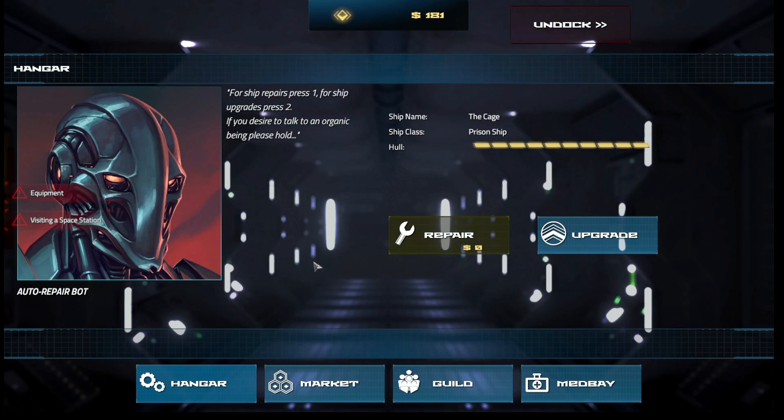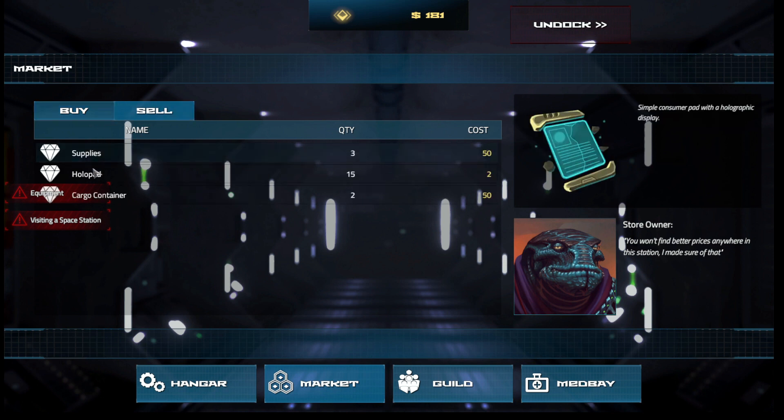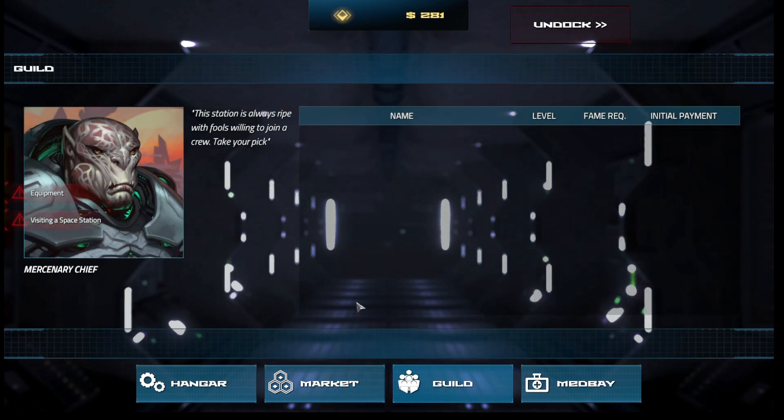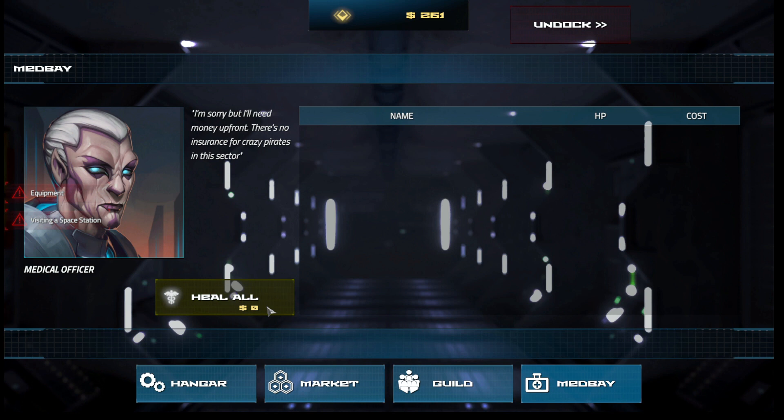Let's dock. We got the hangar and the market — we can buy and sell. For now there's nothing to buy, but maybe we can sell some things: a holopad, a cargo container — a container filled with consumer goods. Then we have the guild, though there's no one available to recruit right now. And the med bay, where we can heal all our soldiers — for just 20, it's good to do.